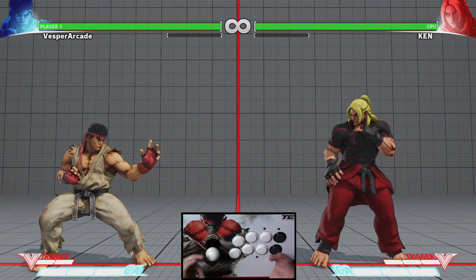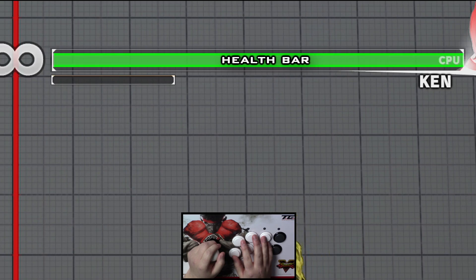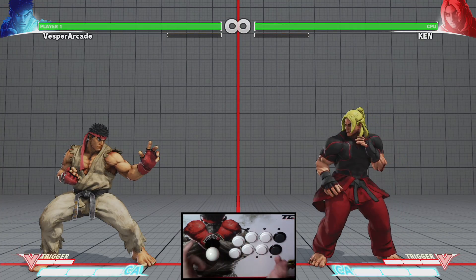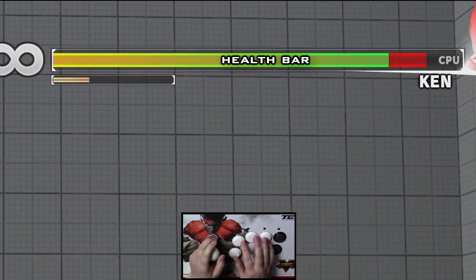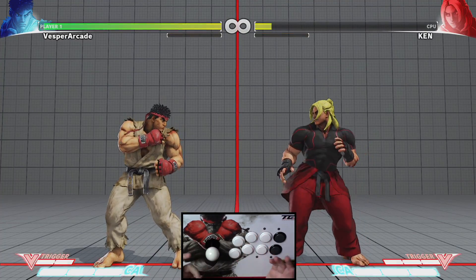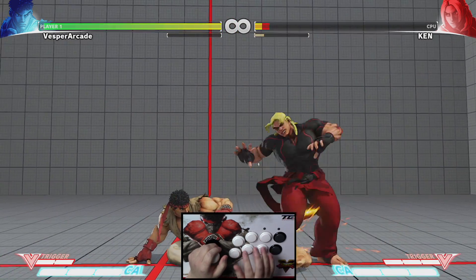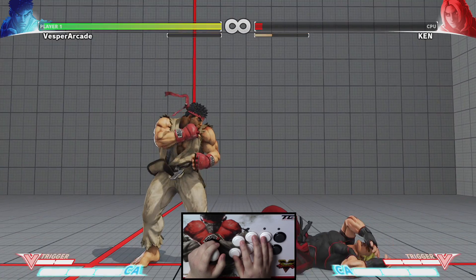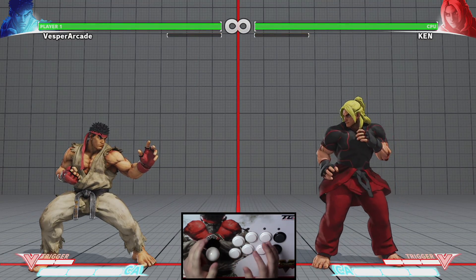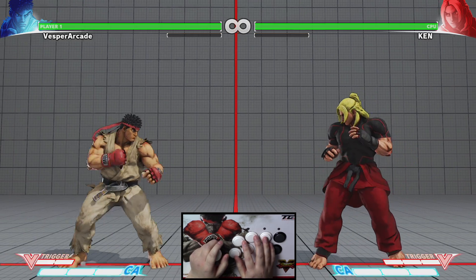Now let's talk about the health bar. The health bar is located at the top of your screen right beside your character's portrait. Taking any form of damage will deplete your health bar. Once your health bar is fully depleted, you will lose the round. You can briefly see in your health bar the total recent damage you took from whatever attack or combo, shown in red.